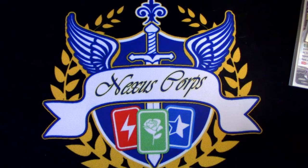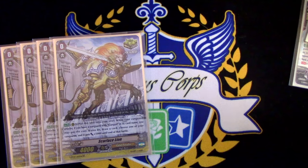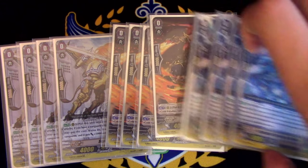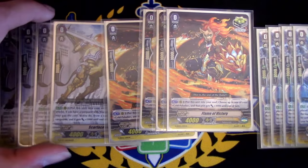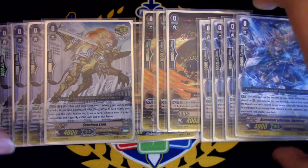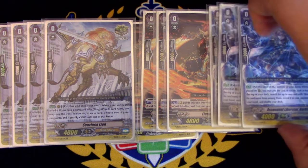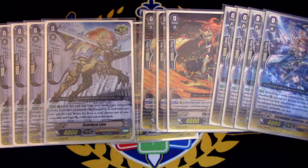On to the triggers — this is the best part. We're running 4 Scarface Lion, 4 Flame of Victory, and 4 Barb Truck. So we're running 12 crits in this deck. The reason is this deck cannot do fun plays competitively anymore. If your goal is to win and stay in the meta, you gotta run crits. You're drawing enough with Jeffrey. You want crits because Helios has the guard restrict skill where they can't guard with PGs, and he's gonna swing for 51k or more depending if he's boosted.